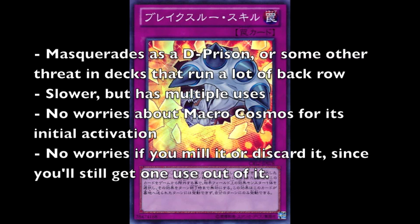As for its advantages over Effect Veiler, it has many. It can masquerade as Dimensional Prison or some other annoying back row, at least early on when it first comes out, until people start suspecting that it's face down — especially in decks that run a lot of back rows such as Elemental Heroes, Wind-Ups, Rescue Rabbit, and so forth. It is slower because it is a trap, but of course it has multiple uses. You get to use the card twice, provided they don't have Macro Cosmos on the field, and with that in mind there is no worry about Macro Cosmos for its initial activation, unlike Effect Veiler, which can't send itself from the hand to the graveyard as a cost.